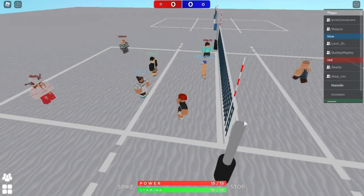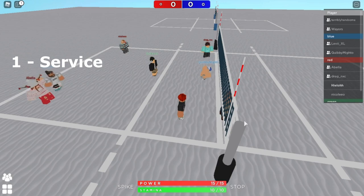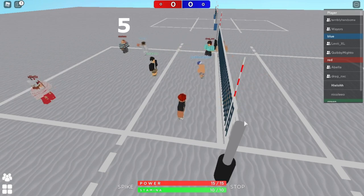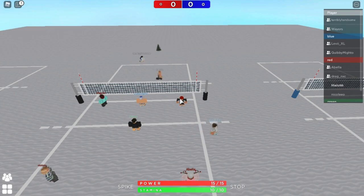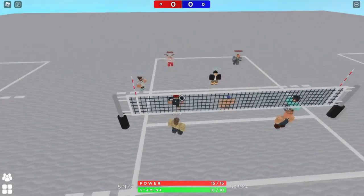Before we go over each rotation, you need to know what the positions are. Positions work anti-clockwise. The serving position is position one — the server is always on the back right. Going anti-clockwise: position two is front right, position three is front middle, position four is front left, position five is back left, position six is back middle, and then it returns to one. When you complete one full rotation you move one position to your left.